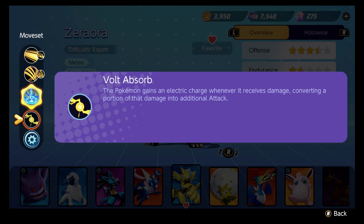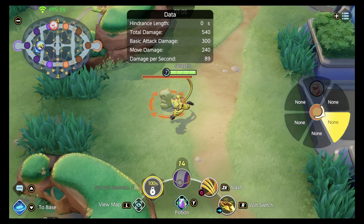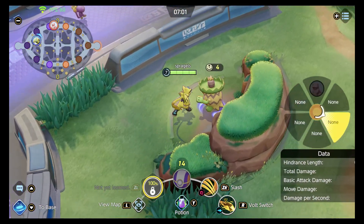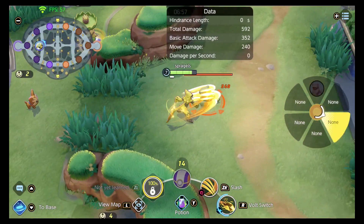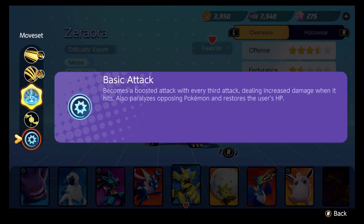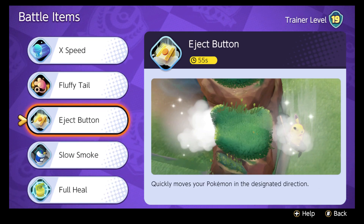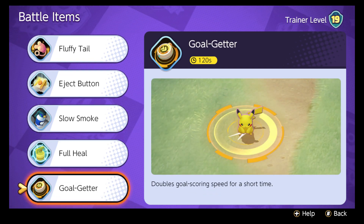Zeraora's passive ability is Volt Absorbed — the Pokemon gains an electric charge whenever it receives damage, converting a portion of that damage into additional attack. I'll show you what that looks like: Zeraora attacks for 540 total damage normally, and after taking some hits, it attacks for 592 total damage. It's a nice little buff. Also, your basic attack becomes a boosted attack every third hit, increasing damage, paralyzing opposing Pokemon, and restoring the user's HP — this combos specifically with Discharge. For battle items, I think Eject Button is the way to go, though Smoke could be a good call too. Pick Eject Button.